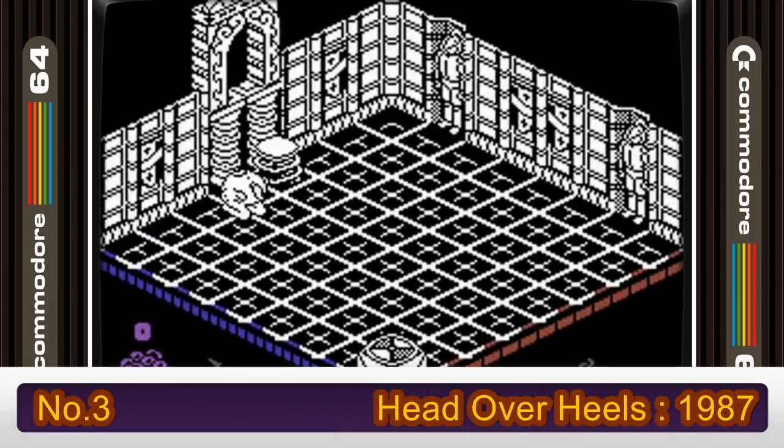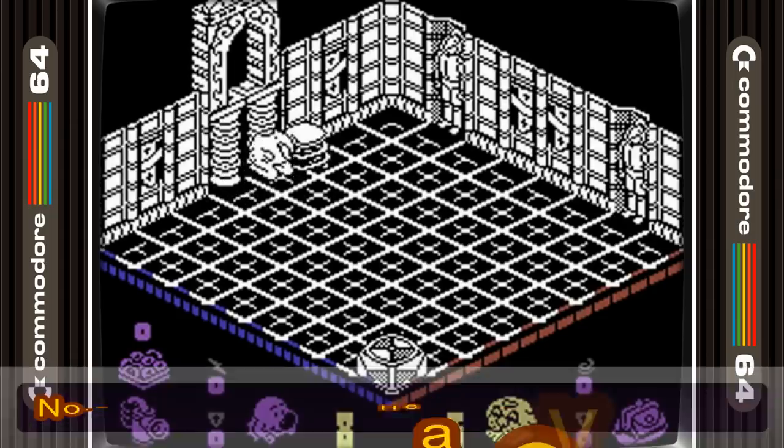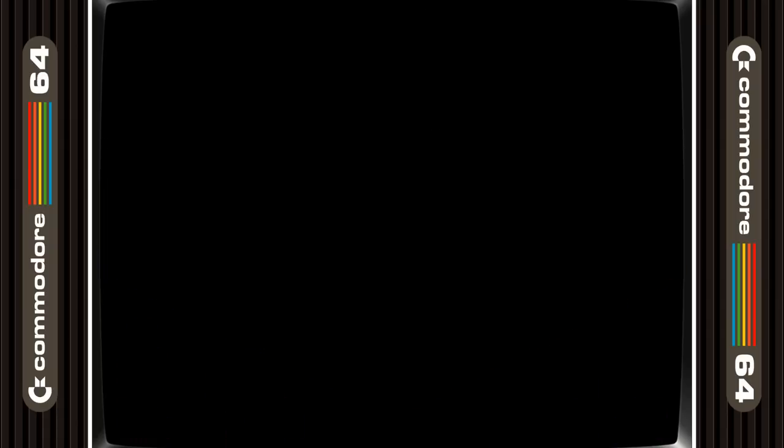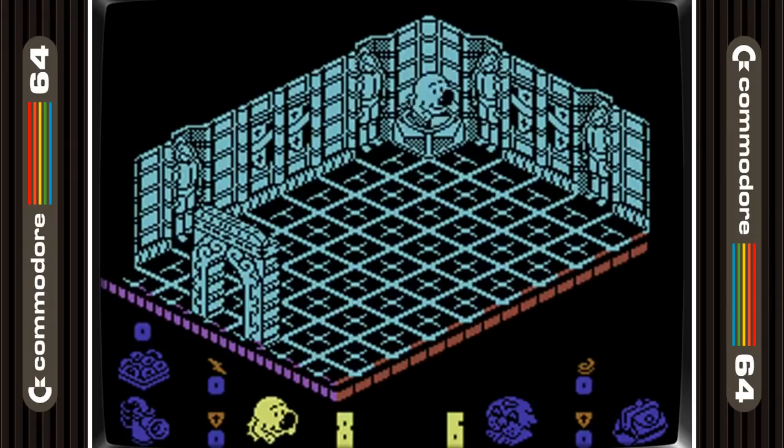3rd place is taken by the best isometric game on the 8-bits, and that's Head Over Heels. This game was really good on all the 8-bits, but for me the C64 takes top place, as the music is better than the Spectrum and the CBC. What you'll get is a great game with some of the best level design ever on the system.